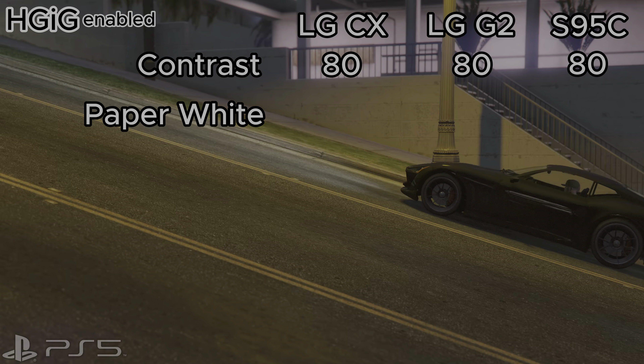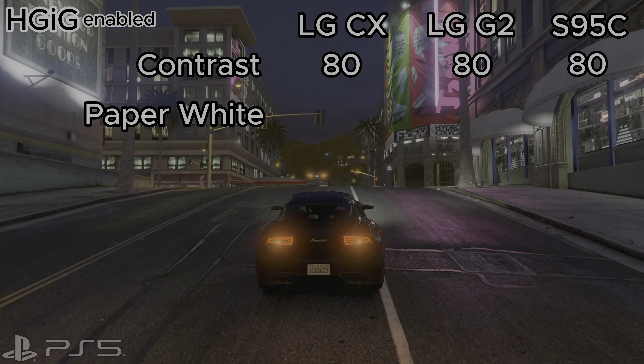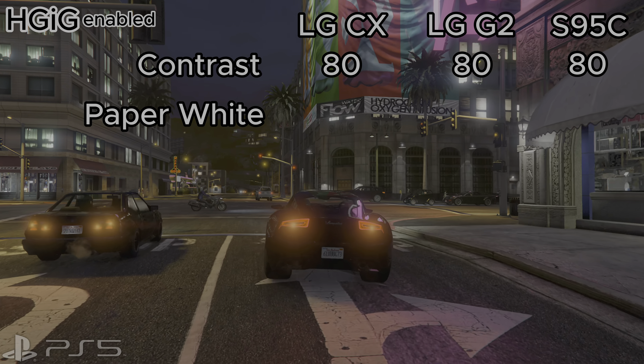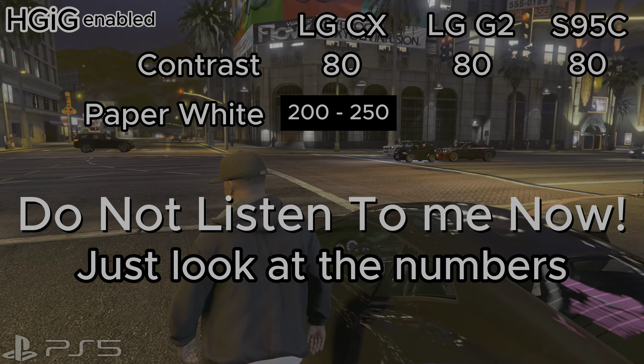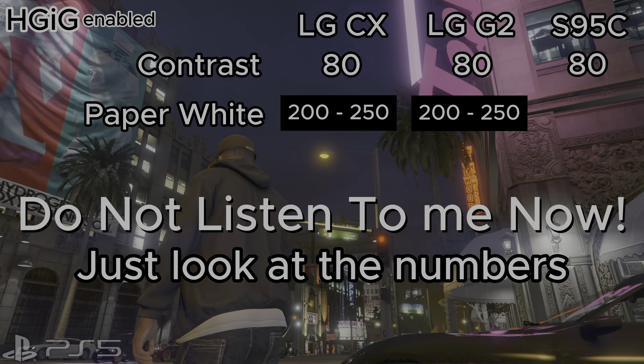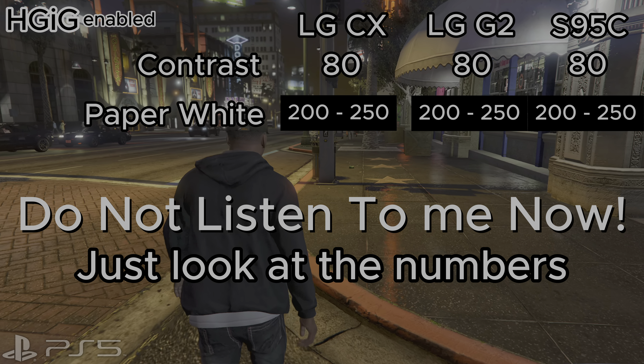Please keep in mind that I prefer a slightly brighter picture, and all my recommendations are made with HDR enabled. For the LG CX I'm using a paper white setting of 320, for the LG G2 I'm using 300, and for the S95C I'm using 250.